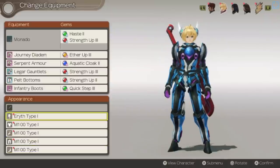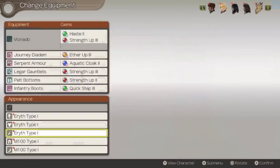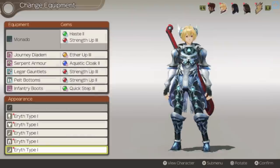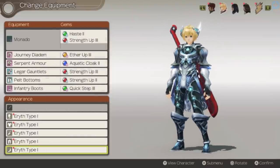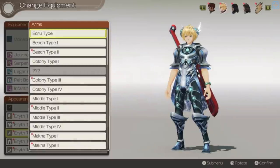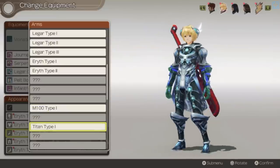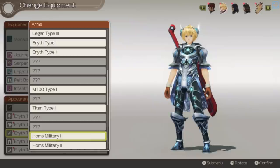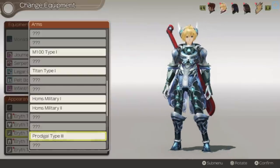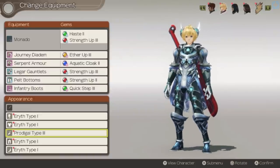I wouldn't mind seeing Shulk in that kind of armor — it actually looks nice. It looks like a wizard, and his forearms look squished. I don't like that. I'm going to just change the top. Change the top, not the arms. Those bracers are cool. Like, the top's okay — it was just that it really did look like somebody had squeezed his forearms.